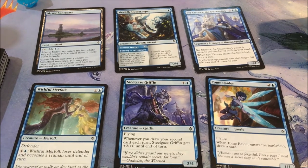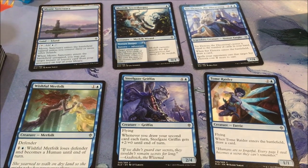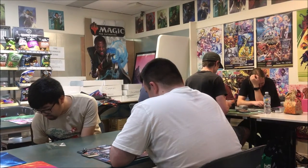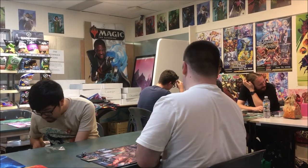May I draw your attention to the common land card, Mystic Sanctuary — what a great fetch card where you can take an instant or sorcery card straight from your graveyard and put it on top of your deck. Beautiful flavour.